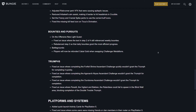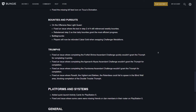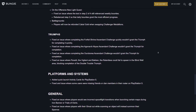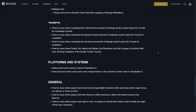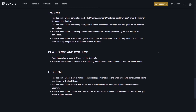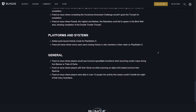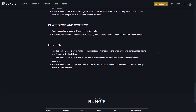For bounties and pursuits: fixed an issue on the Offensive New Light quest where text in step two still referenced weekly bounties, rebalanced step two so daily bounties grant the most efficient progress. With Battlegrounds, players will now be refunded Cabal Gold when swapping Challenger Medallions. For Triumphs: fixed issues where completing the Forfeit Shrine, Agonarch Abyss, and Aurora Borea Ascendant Challenges quickly wouldn't grant the corresponding triumphs, and fixed an issue where the Parity, The Vigilant, and Bakken and Relentless could fail to spawn in the Blind Well area, blocking completion of the Double Trouble triumph.